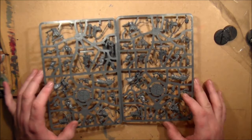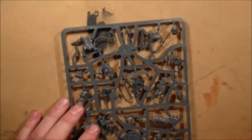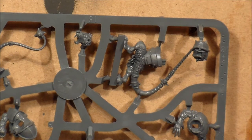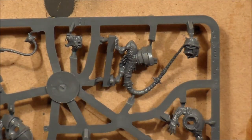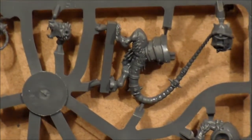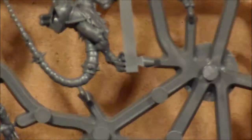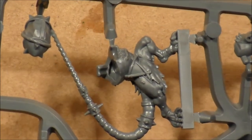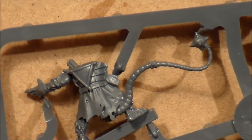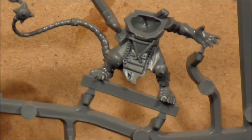Only worth looking at one sprue since they're identical, and it's just full of awesome bits. Let's look at this bottom part first. This guy running with the football on his tail — that's your thrower. He's really nice; the way he's standing is really good. Then we have a lineman — the way he's standing, his pose, sort of pointing. Full of detail; you could easily use these models for your Skaven army.